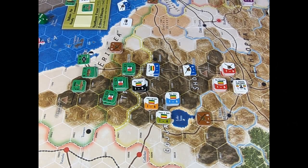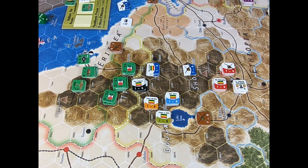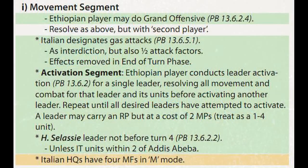Hi guys, welcome back to my channel. Finally, we have completed our analysis of Lion of Judah, designed by the Spanish Javier Romero. This last video is dedicated to the second player phase of the scenario 1935–1936.